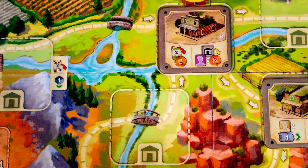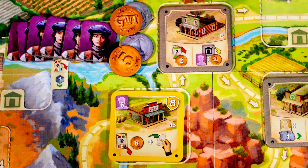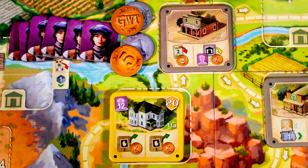To place a building you need the number of workers shown in the top left and pay two coins per worker used. Place the building in any free spot. If you had six workers you could pay 12 to place this building, and later you can upgrade a building by paying the difference in workers and cost.